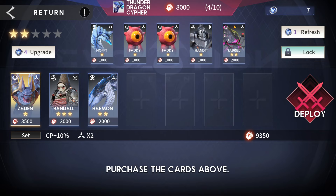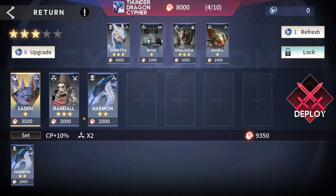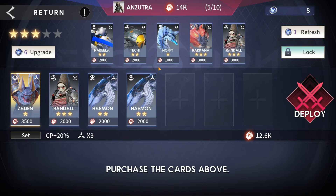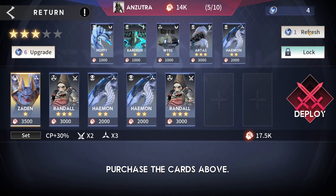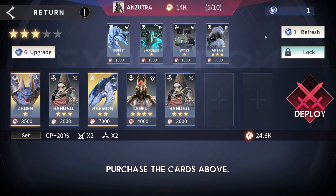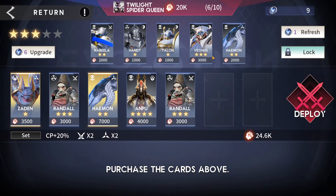We have a two-star and need to upgrade the store. We go for Haemon since we already have one. Around round five we can actually spend freely — we pick up a Randall. We hope for a Randall or Haemon next refresh and get one, plus an Ampu. After upgrading to three-star shop we hope for Randall but don't find him. We win that round anyway.